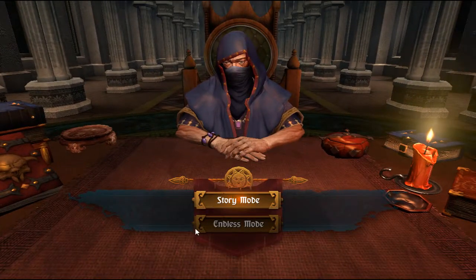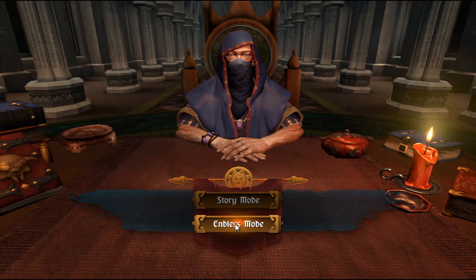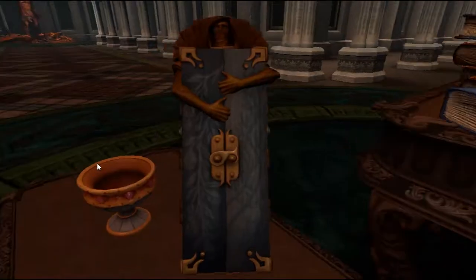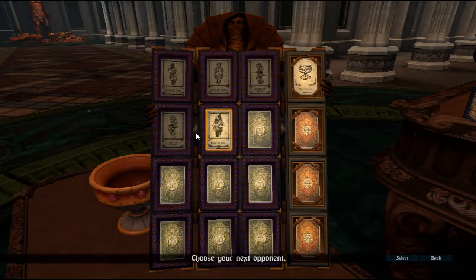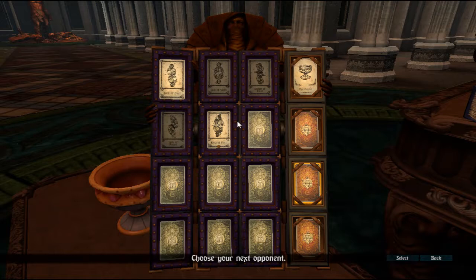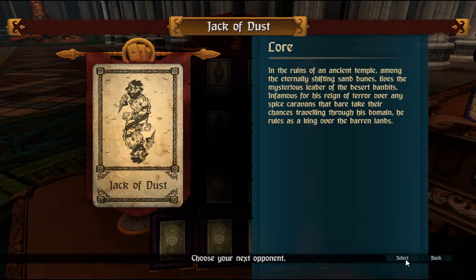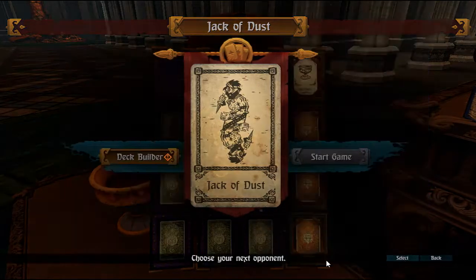So when you're first greeted, you'll be greeted with an endless mode and a story mode. When you first get the game, endless mode will be locked and you'll only have access to story mode. I've gotten somewhat far into the game and these are challenges — the Jack of Dust, for example — which are bosses at the end of every level in story mode that you'll have to fight and defeat. I'm going to show you a demonstration in endless mode and show you the deck building aspect.